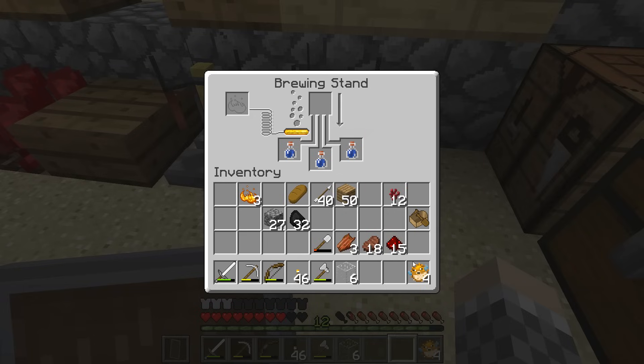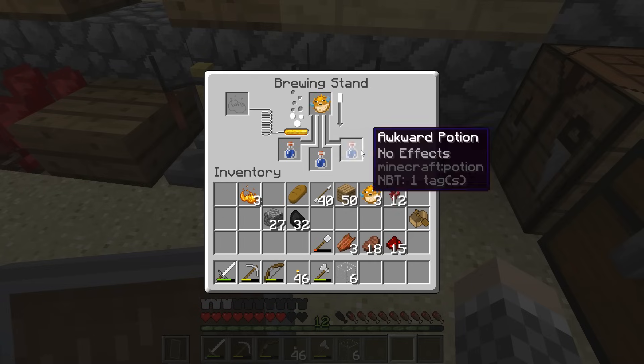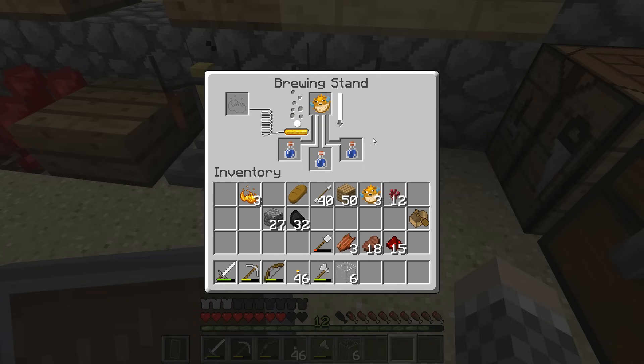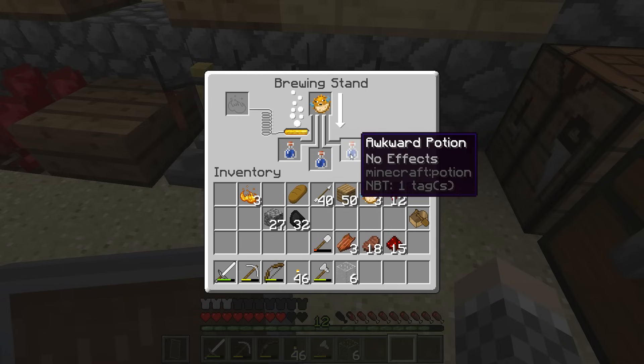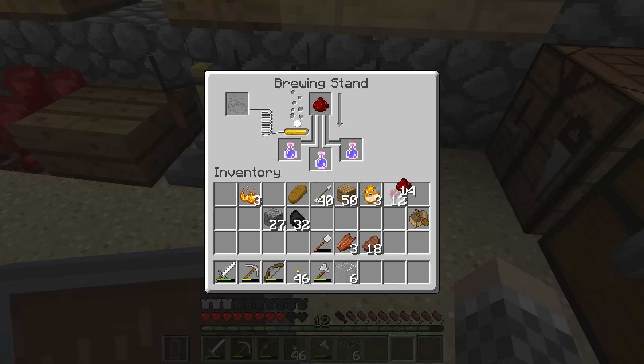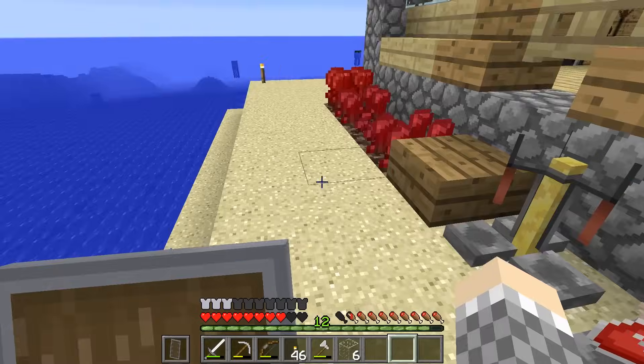Awkward potions — they don't do anything by themselves. Now that we have this, we take one of these puffer fish — she's going to go in there. And it will become a potion ingredient. This awkward potion will then become a potion of water breathing, which is great because we want to breathe under the water. Are you a potion yet? And water breathing! Okay, three minutes — not bad. But if we take redstone, we can make it last even longer — eight minutes is what we'll get.